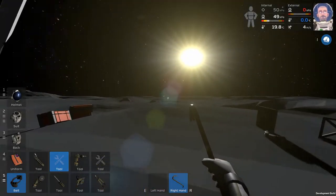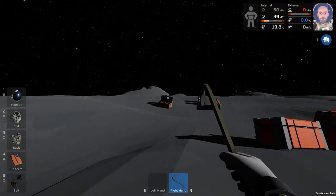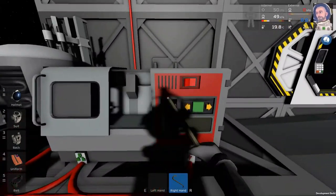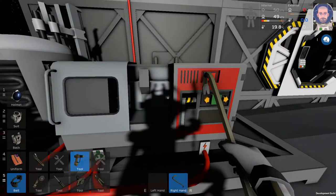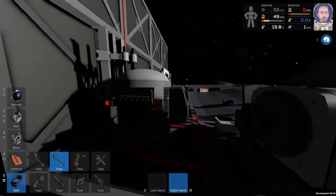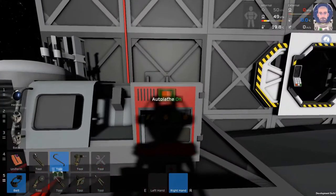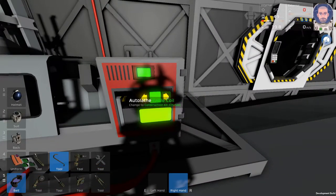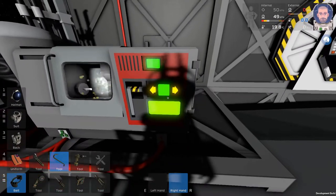Now that we've done that, let's switch over here while we have a little bit of power before the power runs out. The arc furnace is done, so let's turn it off. Then we're going to go to the auto lathe and build cable coils — half a gram of copper each. We're going to make as many as we can.